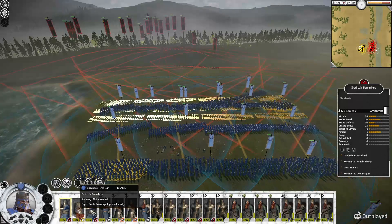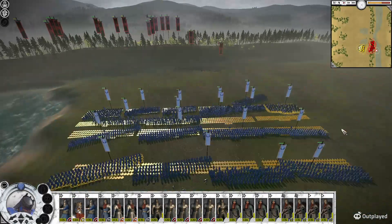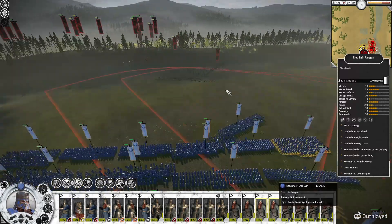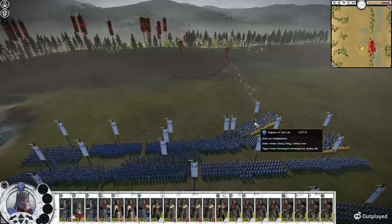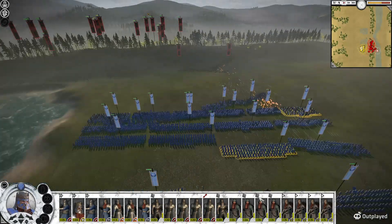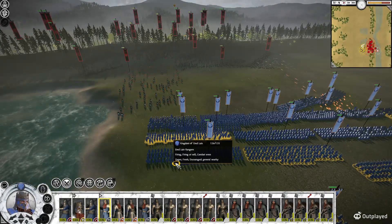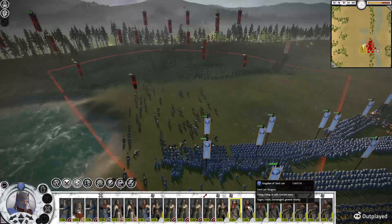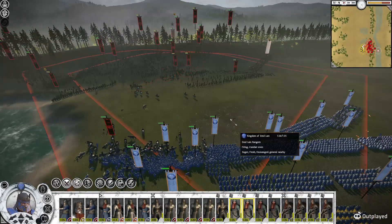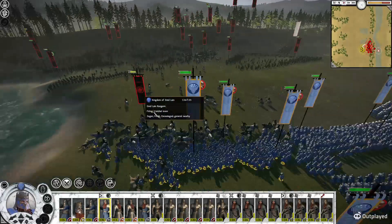I'm going to create a very wide front here this time instead of the condensed formation we've been in. Let's see the Rangers and then the General Bodyguard line. Here come some of his archers. Who are you shooting at? Shield Bearers? That's fine. Let's try and target them — take out their archers, maybe. Let's try and cut down their Wargriders.